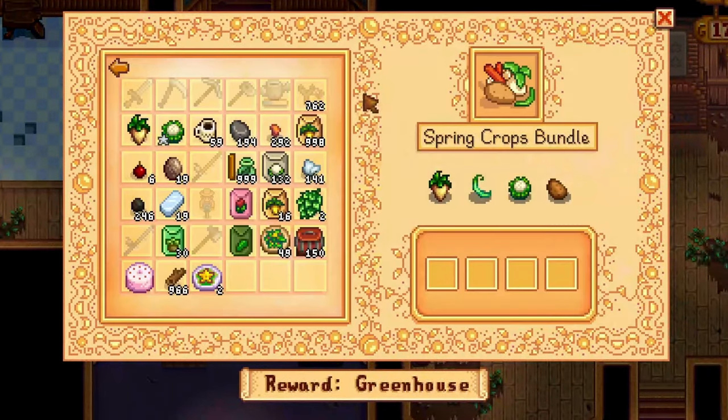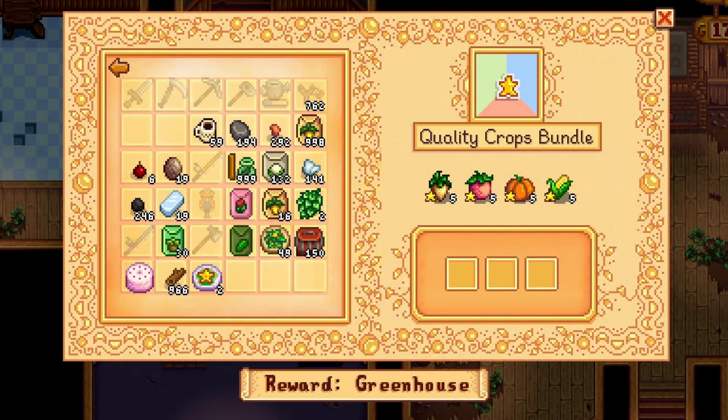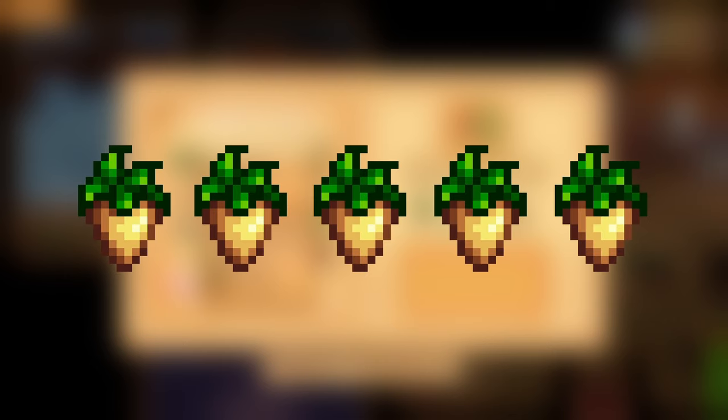In the pantry, there are different bundles that you need crops to complete. Two of the bundles that use spring crops are the spring crops bundle and the quality crops bundle. In the spring crops bundle, you need a potato, parsnip, green bean, and cauliflower. In the quality crops bundle, you need 5 gold quality parsnips.